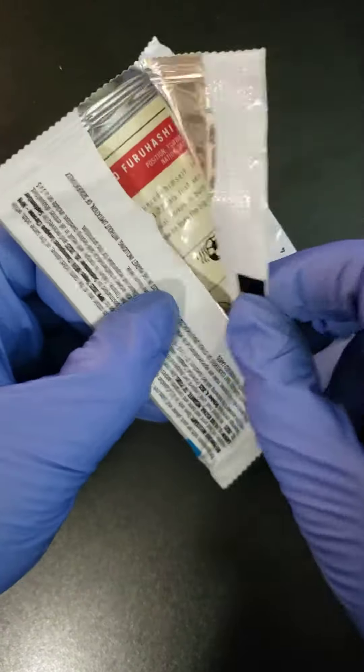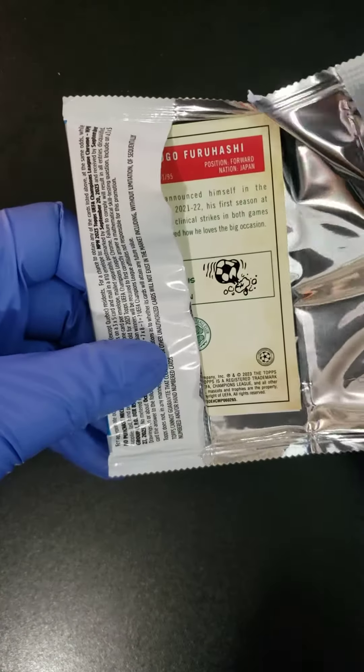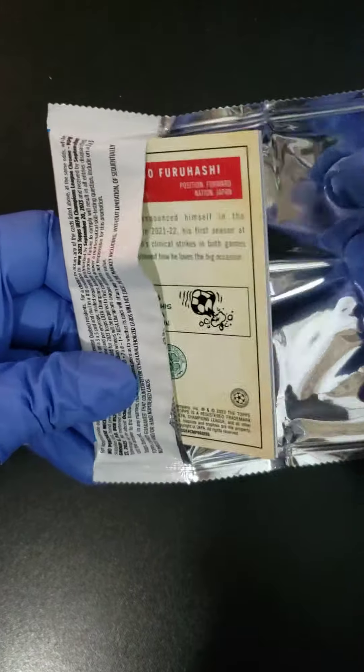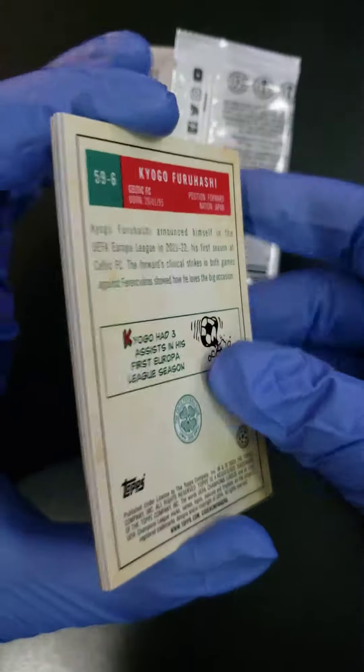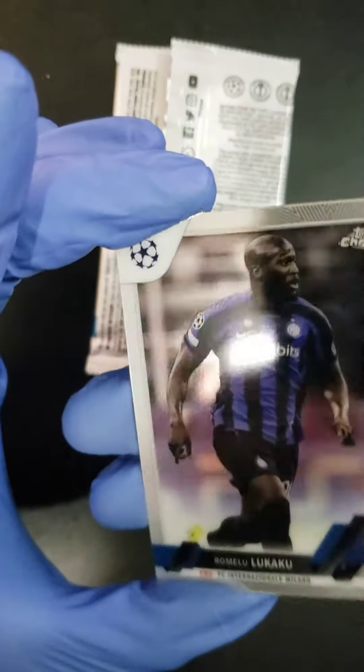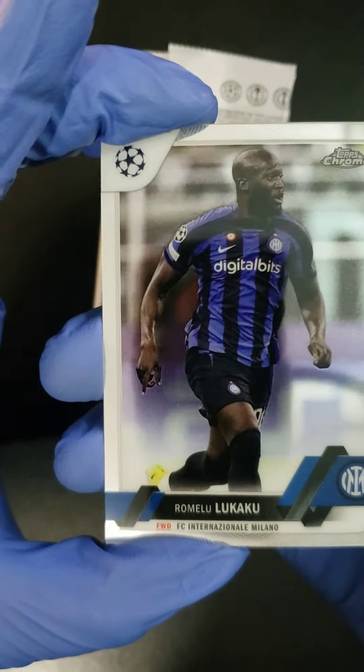A quick look online says we could get Tiago Almada, Leon Flach, Jaylin Lindsey, Quinn Sullivan, Reed Baker, Charles Gill — something in a red wave. Red wave seems to be red or orange, so let's see what we can get here, folks.